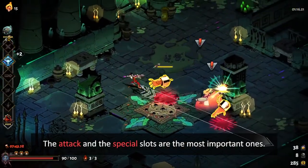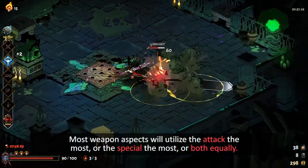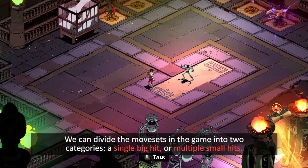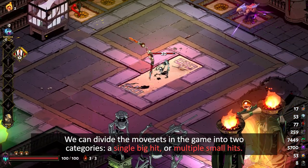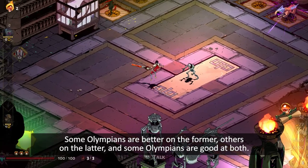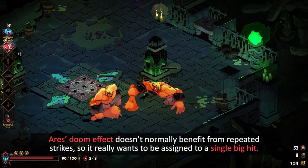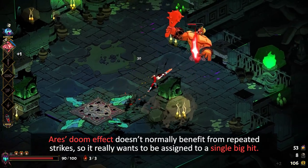The Attack and the Special slots are the most important ones. Most weapon aspects will utilize the Attack the most, or the Special the most, or both equally. We can divide the movesets in the game into two categories: a single big hit, or multiple small hits. Some Olympians are better on the former, others on the latter, and some are good at both. Ares' Doom effect normally doesn't benefit from repeated strikes, so it really wants to be assigned to a single big hit.